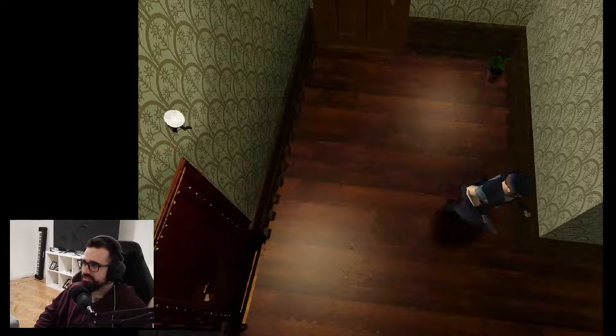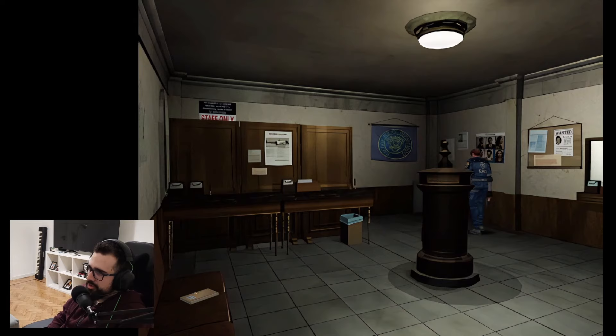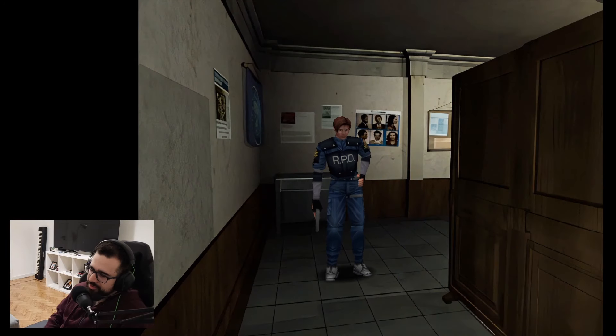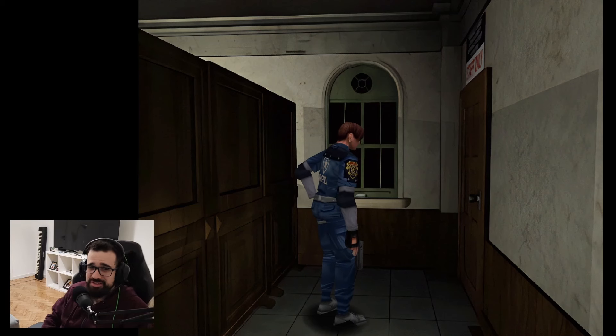It's kind of impressive I would say. Resident Evil 2 is actually full of jump scares. The first one you get when you see this window — there is an actual new enemy that you did not meet in the first game — and when you get close, it passes by the window. This is the first one.